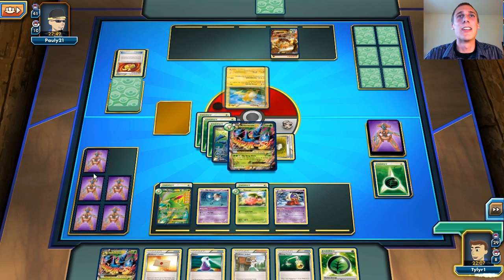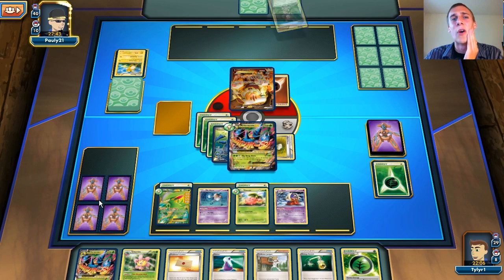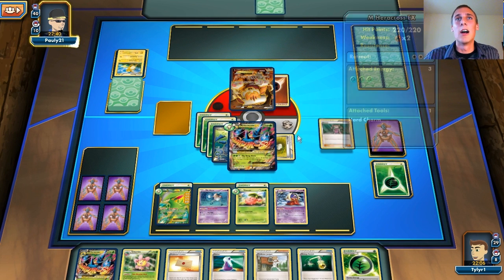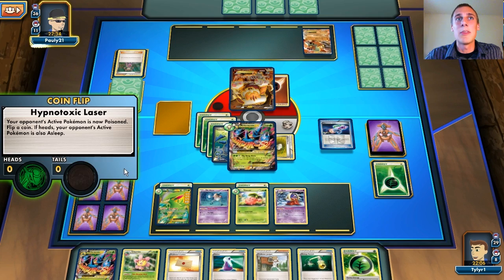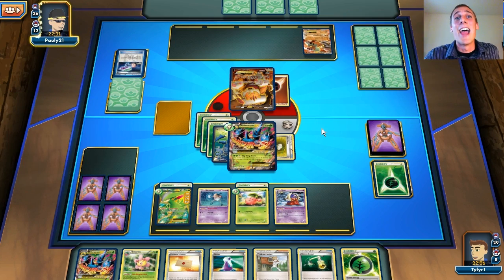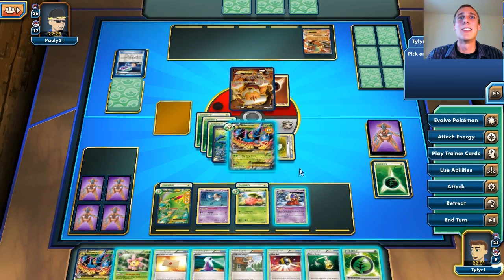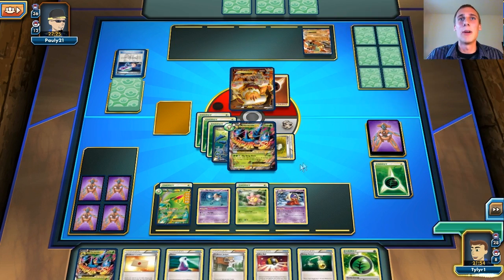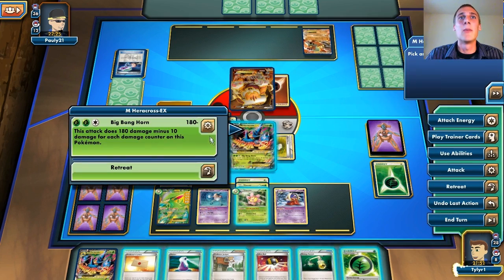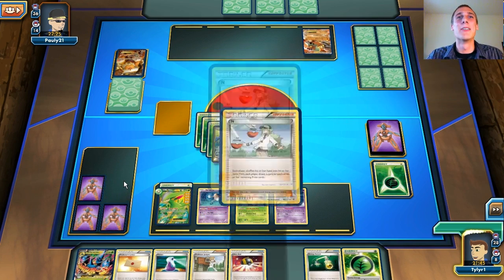Good job, Mega Heracross — you were awesome! That's another prize we get. And look at these Deoxys sleeves — somebody gave these to me, I forgot who it was. There's his first drawing Supporter. There's another Landorus on the bench and he tries to poison me, but that's not going to work because my Virizion has Verdant Wind. He's only doing 10 damage to me because of the Hard Charm. I can just heal that off with Jynx's ability and attack for 180 damage. He only did 10 damage that turn — amazing. I'm going to evolve my Cherubi and then Big Bang Horn for 180, knocking out this Landorus EX in one hit!